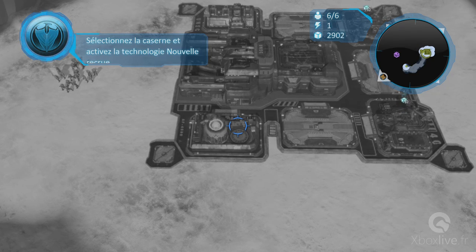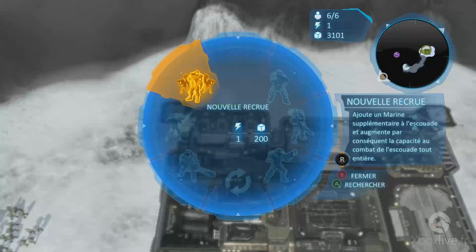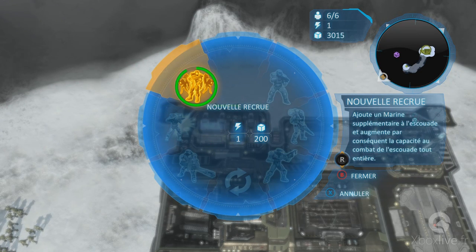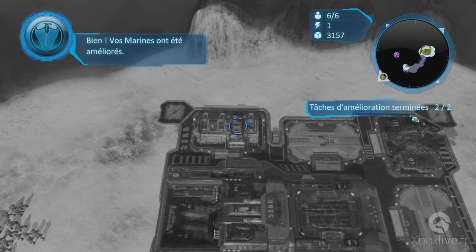Sélectionnez la caserne et activez la technologie Nouvelle Recrue. Nouvelle Recrue, prêtes ! Bien, vos Marines ont été améliorés.